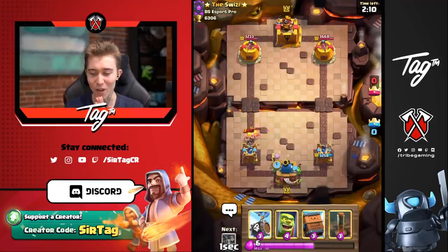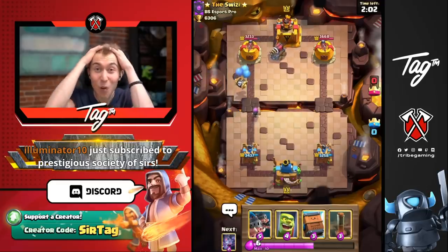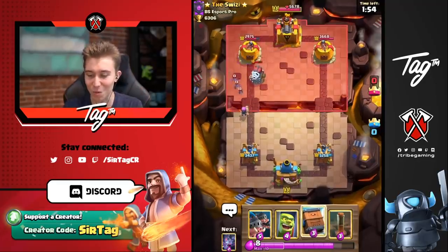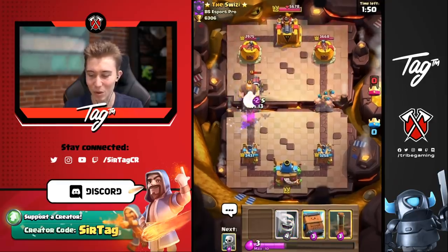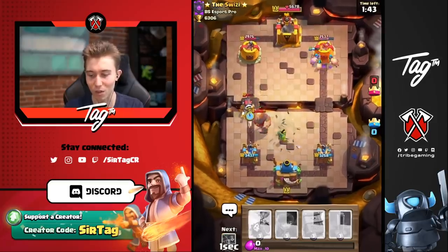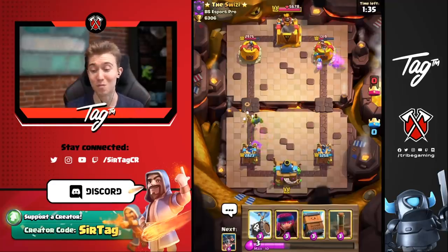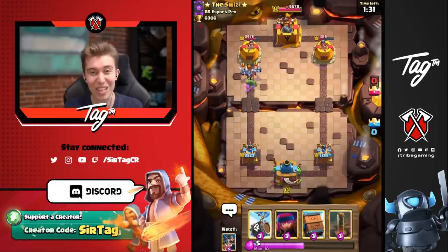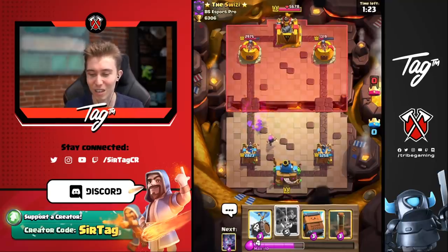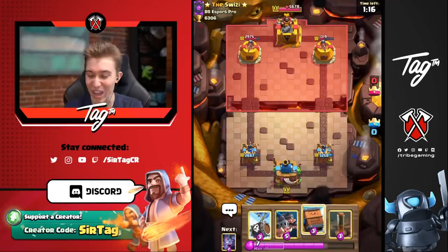Firecracker demolishes the barbarians before they get more than a couple hits. We immediately follow up with the skeleton barrel — he can't arrow everything at the same time. He's got sparky too! Sparky, arrows, and zap — I haven't seen a deck like this before. Going royal hogs opposite lane, getting away with bats. He'll likely zap the bats, then we get a goblin cage down and skeleton surround on the sparky. The goblin cage brawler finishes off the giant and we get a ton of damage on the right side.